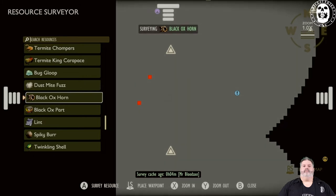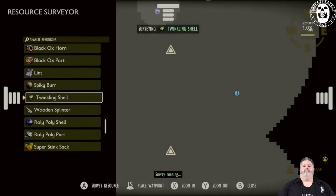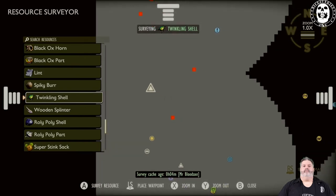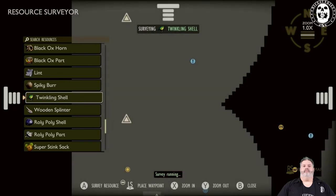Something that's going to be very hard to get and something that we're all going to be looking for is going to be the Twinkling Shell, which is the Scarabs. Now I didn't realize they were this far out, but again, this is the Charcoal Hot Springs. They're even south of that area, which I thought was really interesting.